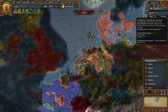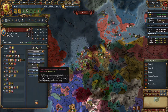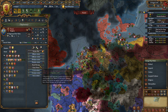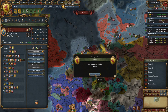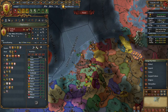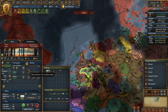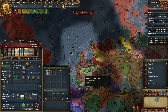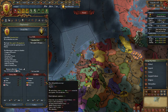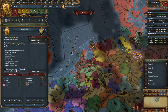Now we gotta get those marriages. This guy is improving relations with outraged countries. Let's get the marriage with France. I need to combine my navy. Utrecht is no longer a valid rival - that's a shame. Brabant is still allied with France as well. These are provinces I was really hoping to take sooner rather than later.